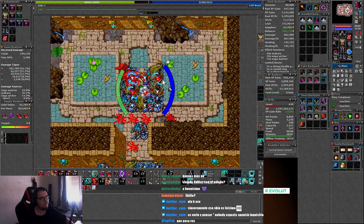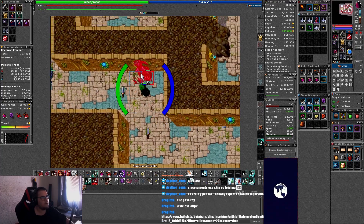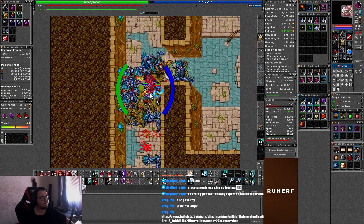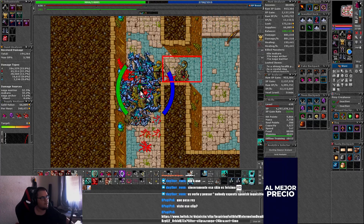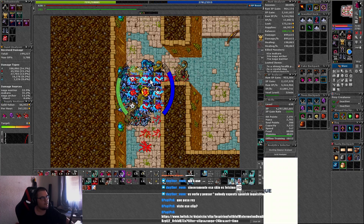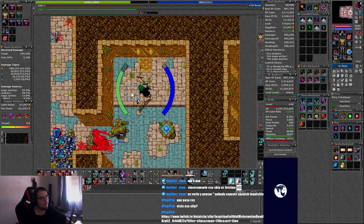Pool number four doesn't have anything special. You are just going to kite all the mobs you encounter on your way to the pool. You have two ways of doing this pool: on the hallway or inside the room. I personally don't like doing it inside because you have to make four or five mobs pass through a really narrow passage instead of just two or three. The downside of doing the pool in the hallway is that sometimes doing a full box is hard and you might miss a mob from the room.